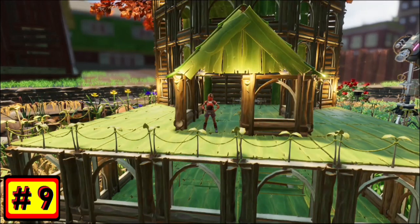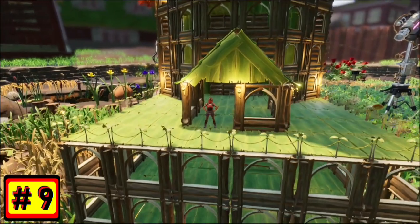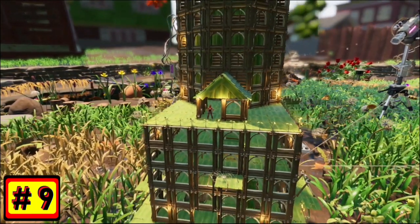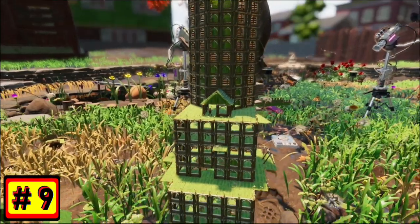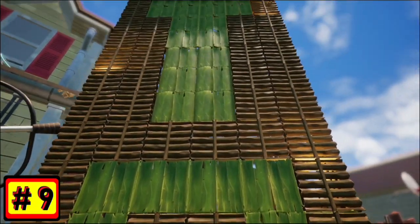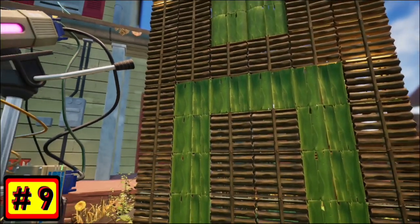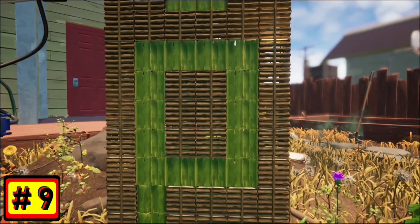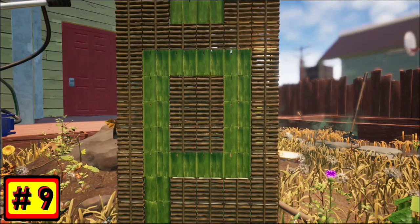Number 9. Multiplayer photo mode is now available. The photo mode from single player is now available in multiplayer. The player who engages the photo mode pauses the world — everything pauses for all the players, and everyone goes into photo mode at the same time. So you can all take a different angle of the same thing, which will be really cool and fun to share with your friends.